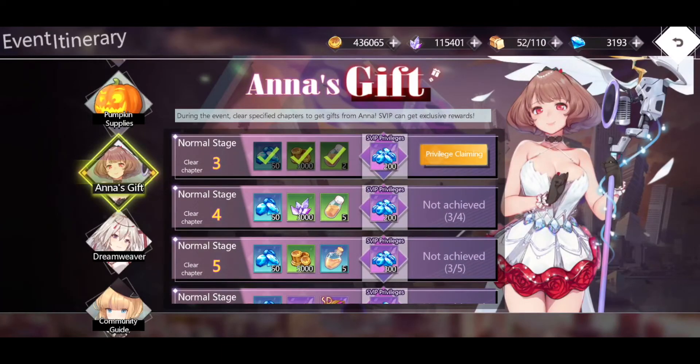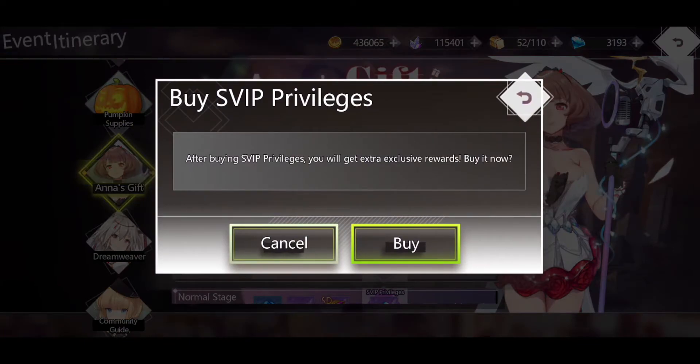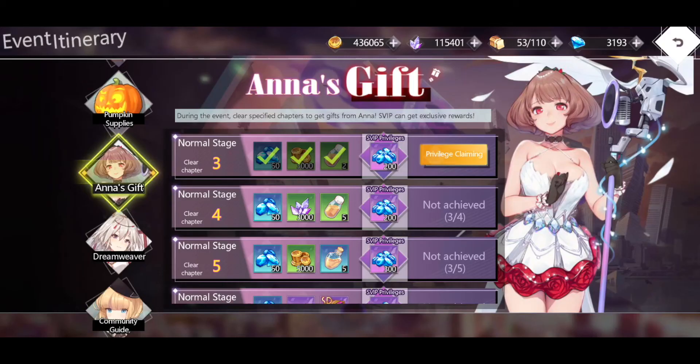Look at all the resources you can get once you get the SVIP Privilege. You're going to get hundreds of diamonds — you get 6,600 diamonds from Anna's Gifts if you start right away. One of the problems I ran into is that it's not retroactive. I'm at normal stage 3 when I'm starting and it's not going to go back, so I'm not going to get the other privileges that I could have gotten — just a few diamonds, but that's one reason why you want to start it right away.